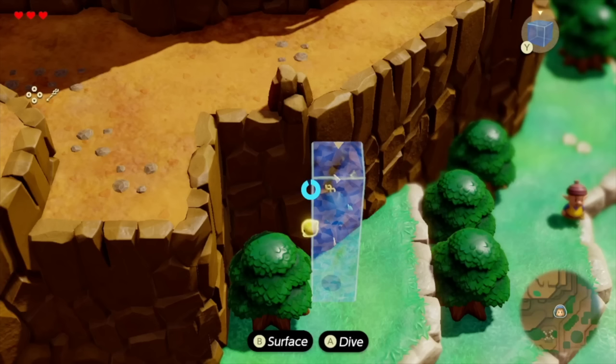Here we see the water cube ability, and you can notice that you can surface and dive in it — I wonder if that means we can get into rivers and lakes and surface and dive there as well. It really reminds me of Minecraft — like, oh look, we can make a block of water. But it's a cool puzzle-solving ability. You also get a good look at what the mini-map is going to be like in the bottom right corner — it only seems to be active when you're not using your ability.